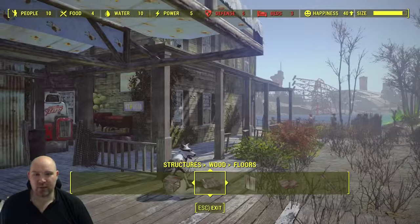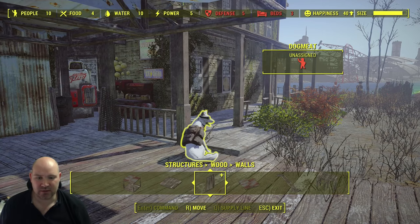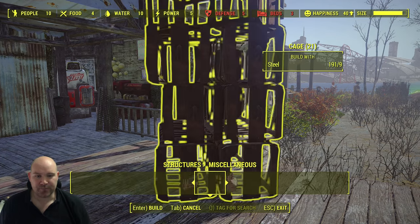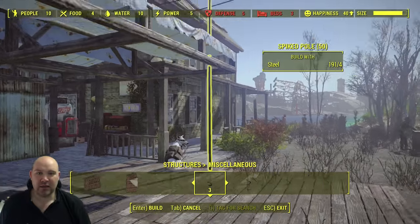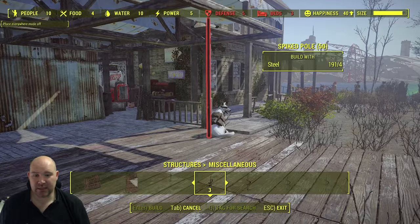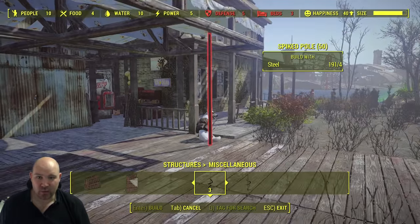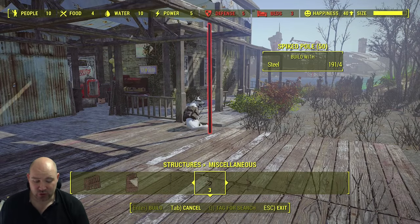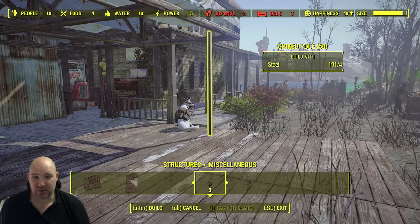We're going to put down another foundation nicely in place. Now this at the moment looks like it is floating. There are a few ways you can prop this up. We're going to be using the sticks or the spiked poles that you get in the miscellaneous section. These won't naturally go in here, but if you've got the place anywhere mod or you use the rug glitch you can get it in. If you're not sure what the rug glitch is, check my rug glitch video or just Google it.